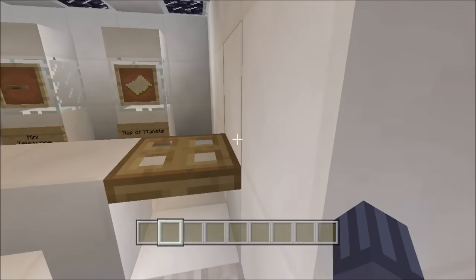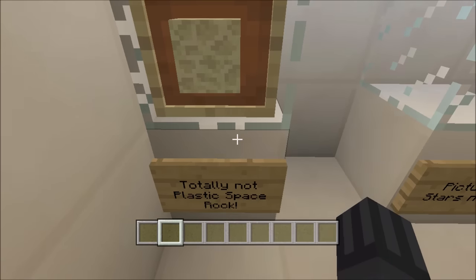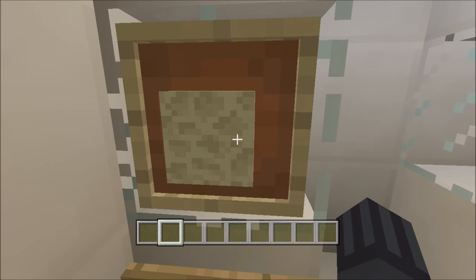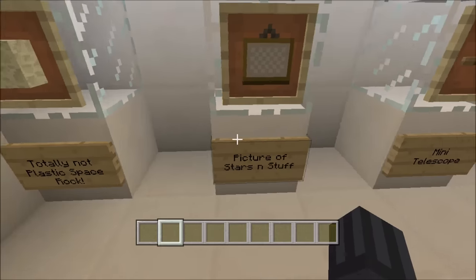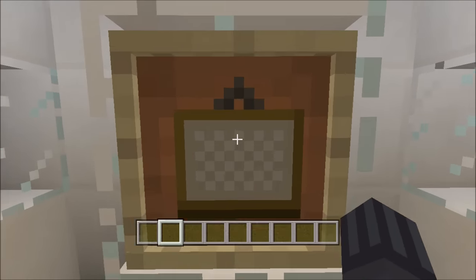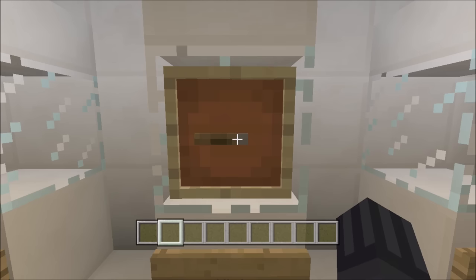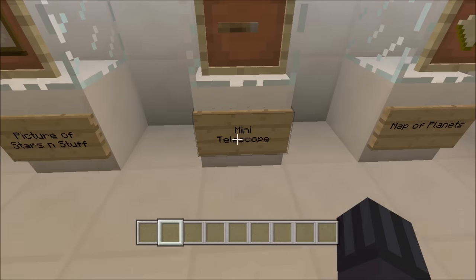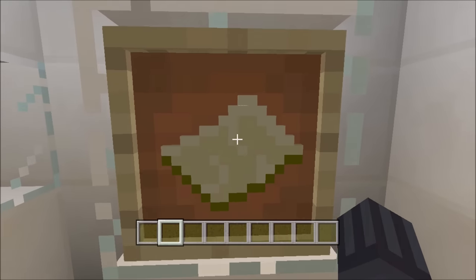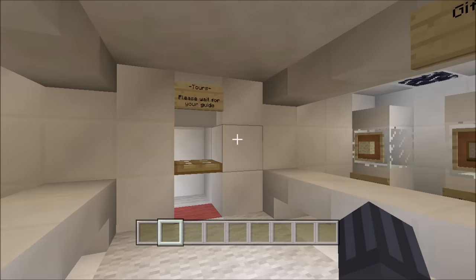So now we have an actual gift shop — this one is just kind of with stuff that would actually be in an observatory. So you got this 'totally not plastic space rock,' which is basically meant to be fake. I don't think astronauts go up and say, let's take some space rock so we can go back and put it in the Gotham Observatory gift shop. We got a picture of stars and stuff — maybe you can pretend like those little white squares are stars. And a mini telescope — I actually like the way this looks, it's one of my favorite ideas. It's got little legs coming off and they actually look like one, which is really awesome. And here we have a map of the planets.